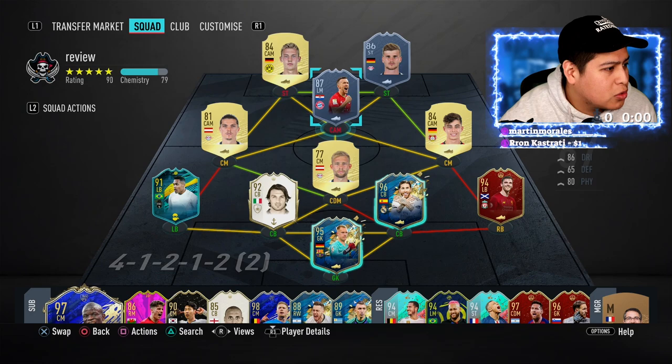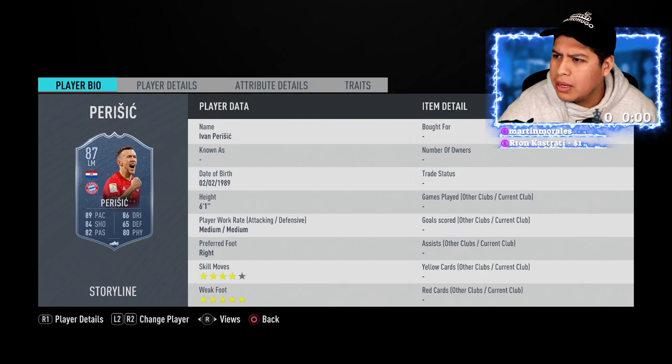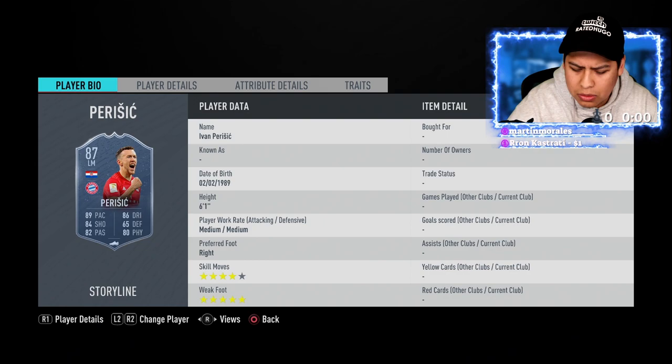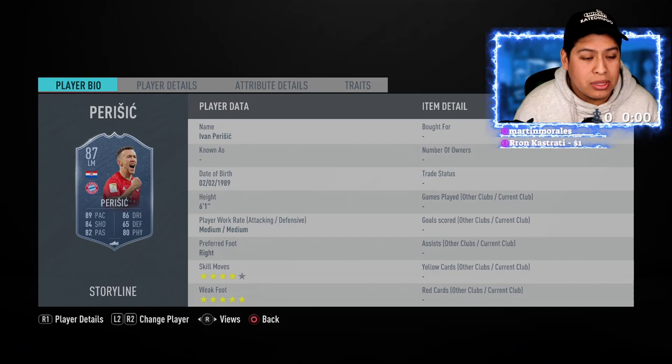The first objective is scoring outside the box in two rival matches with minimum 80 shooting. I have Parasage here — a lot of you did the SBC — but you can also use regular Parasage who has 80 shooting as well. Yes, he does have 80 shooting so you can use either version.